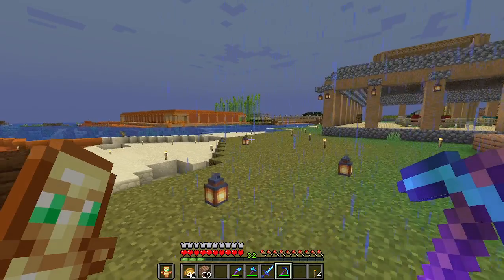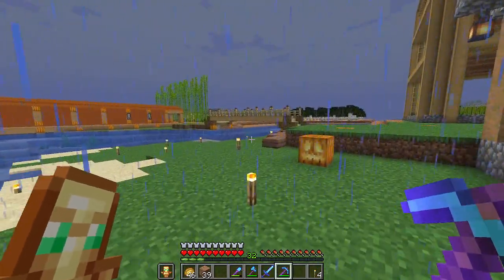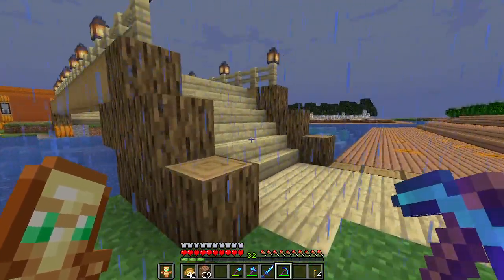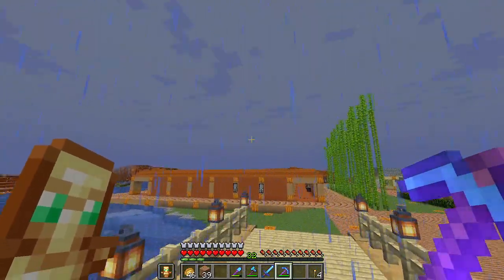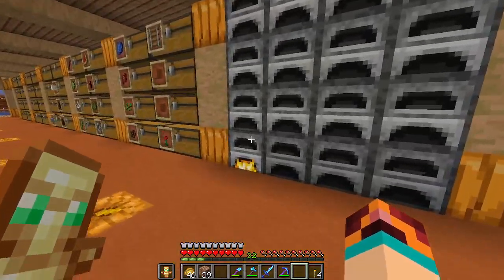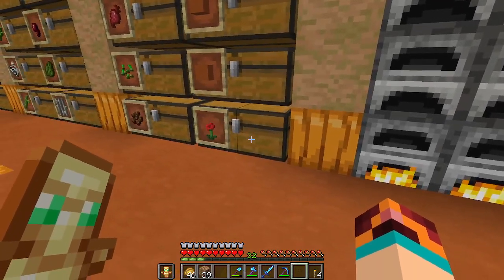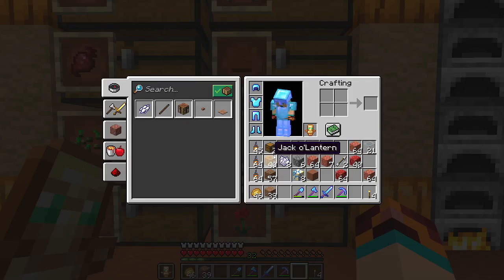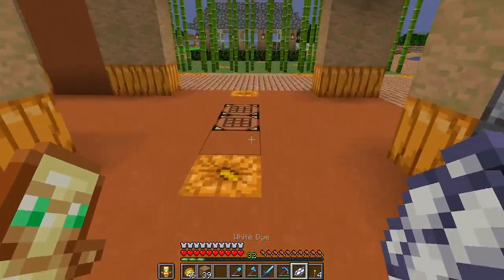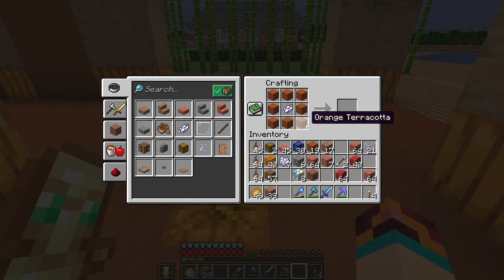We're gonna need white terracotta for the final one. I'm fairly certain we cannot dye our orange terracotta. We can take some of this here and see if I can dye it — yeah, no, we can't do that. You can only dye neutral terracotta.